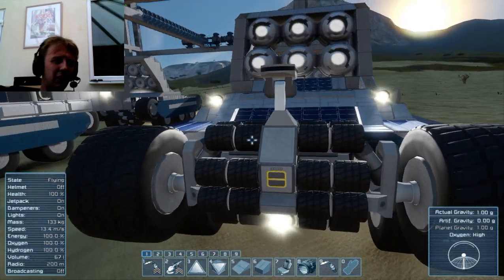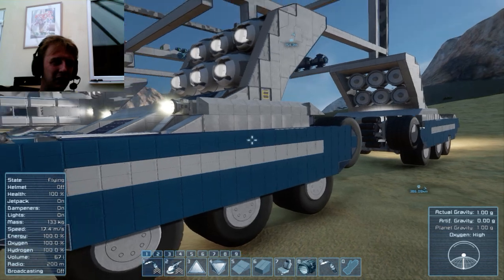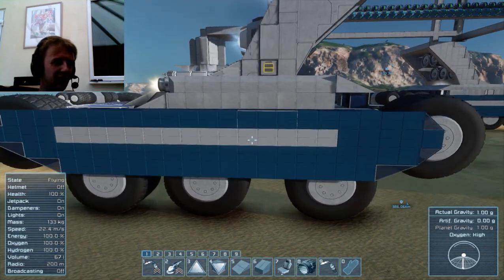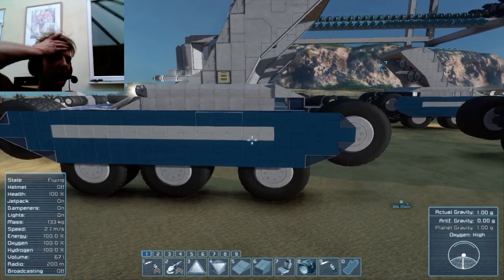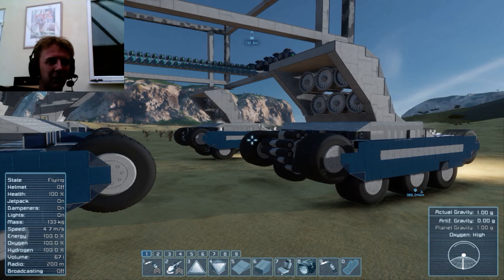Track units — there are four of them and each one has got ten large wheels. Each one of these track units articulates on a hinge just about there. That gives the whole craft a bit more stability when it goes over bumps and up hills. I'll demonstrate that soon.